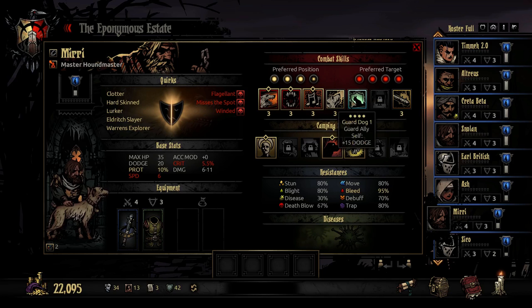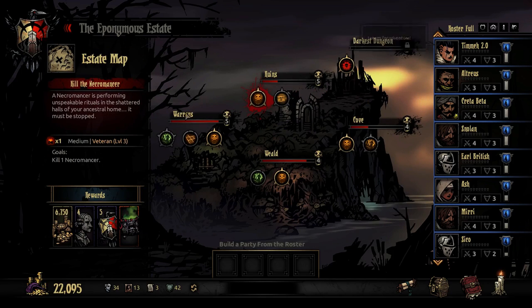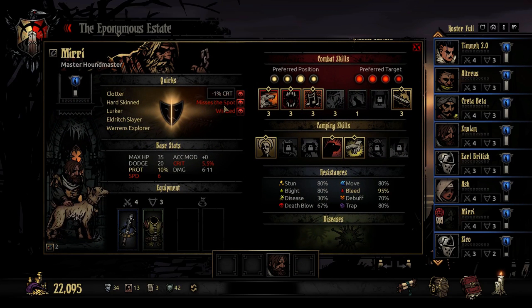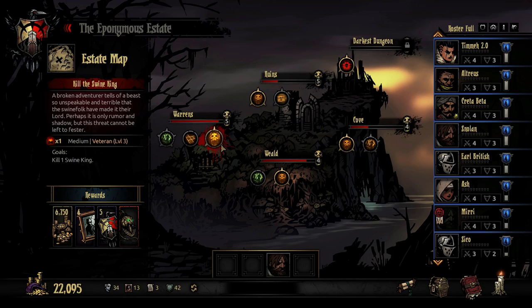If we turn blackjack off we can have maybe a guard or a stress heal, but I think it's worthwhile to leave blackjack on and then we have the opportunity to stun something we might be considering stunning to stop something having a go. So we'll put Miri here. Flagellant is fine. These three are okay. We've got a Warren's Explorer, so maybe we want to look at what's available in the Warren's - the swine king. This is the one where we don't kill the little squirt and we make sure we kill the king a lot. The king is three wide, so we've got the same set of options there.